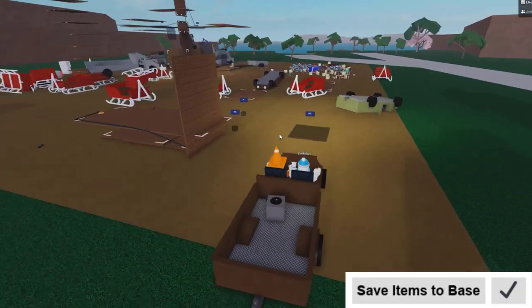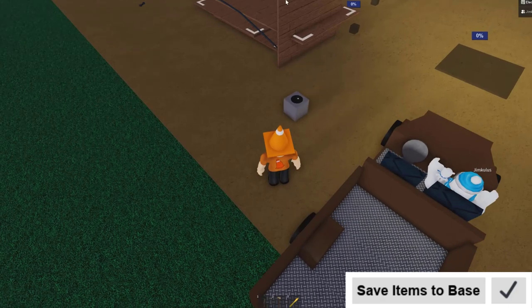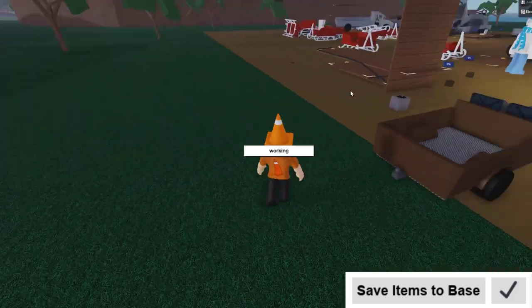Last but certainly not least is save items to base, and this permission simply allows your items to be saved to other people's bases. This can be super useful for trading, as now you can simply make items safe to other people's bases without having to completely whitelist them.